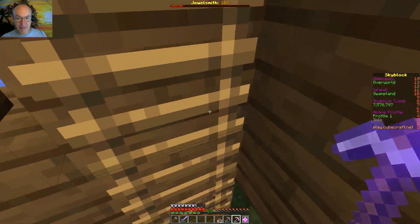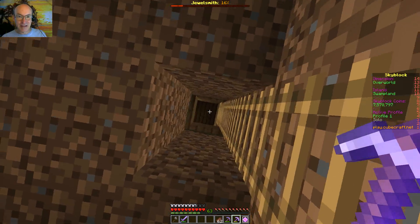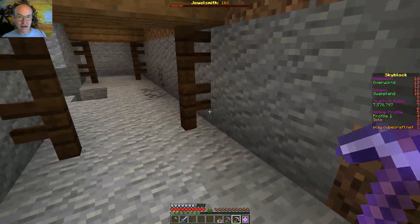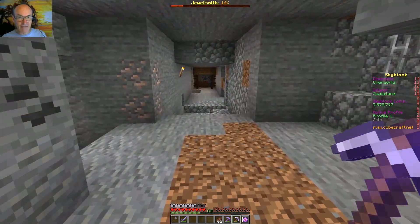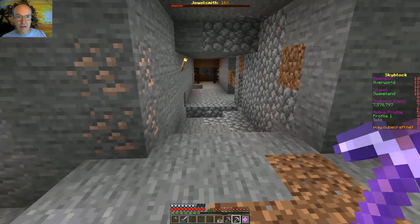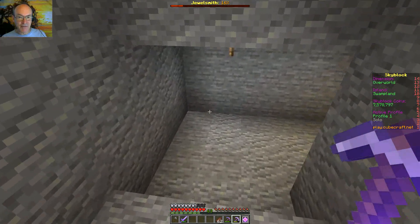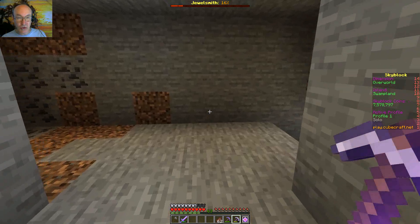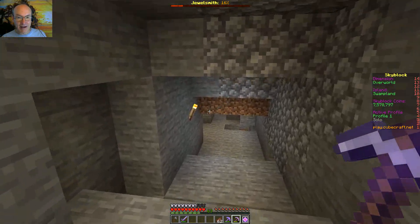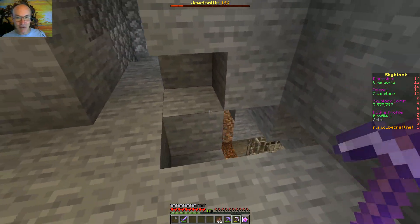Down below was a little bit even worse. I think I died twice down here. This hut on the corner had an underground cavern, and there's one witch still left down here that I trapped. I was like, you're just going to stay there for the rest of eternity, witch.